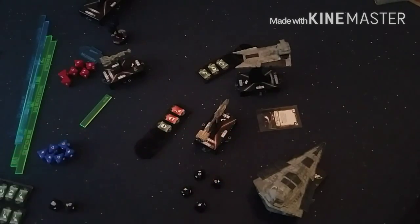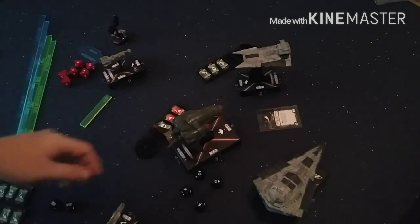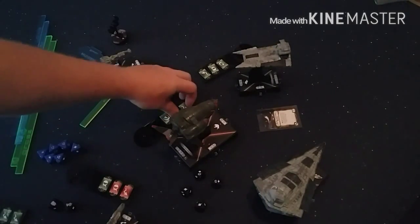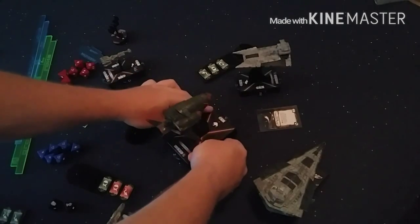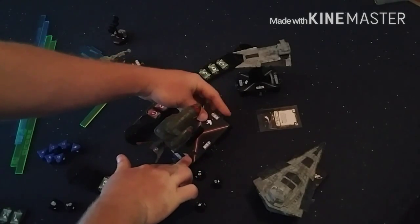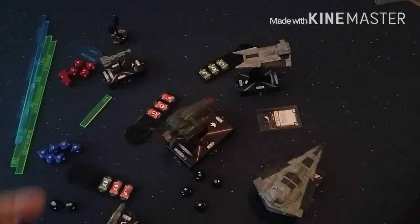The critical effect always happens after shields are taken away. You select it before damage is dealt — before brace, before redirect — but it goes into effect after all damage and defense tokens have resolved. Brace doesn't negate or half it because it hasn't happened yet. Redirect doesn't take it into account because it happens after shields have gone. For example, with a Victory Star Destroyer using evade, brace, then redirect — he still did five points of damage total after everything was spent. That's how the critical effect works.